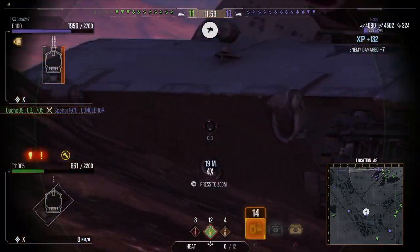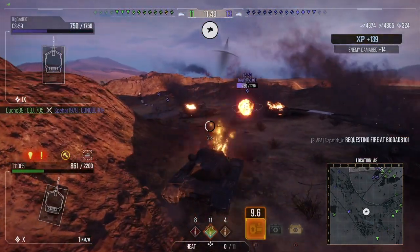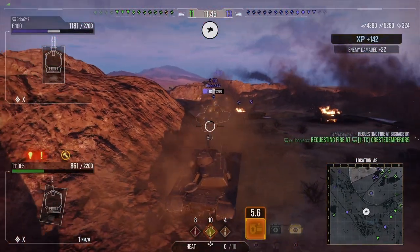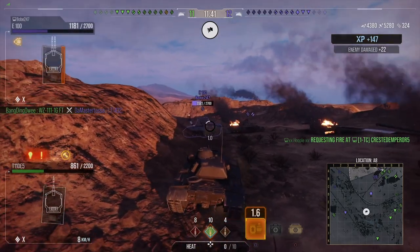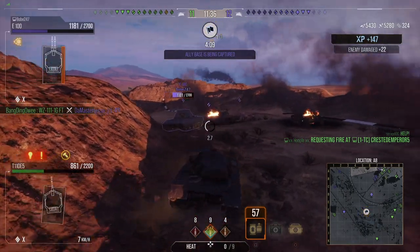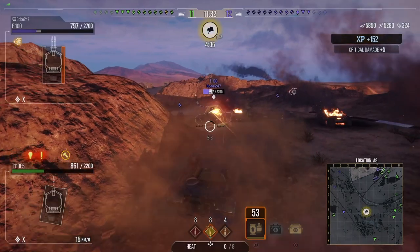I've loaded heat rounds so I can take down this E100 quickly, because the enemy team is starting to get very, very brave. I need to take down this E100 fast. Our team is still losing, but as you can see, the E5's armor is just working massively when you actually use it to perfection.